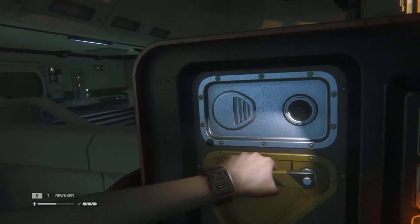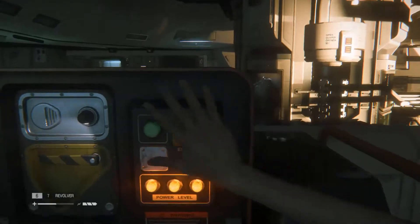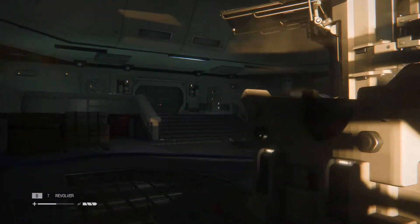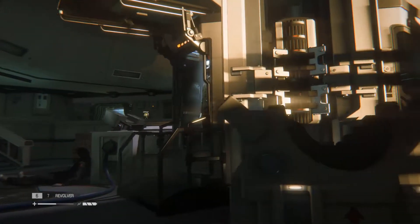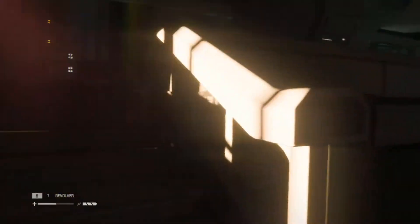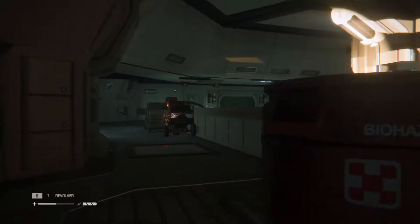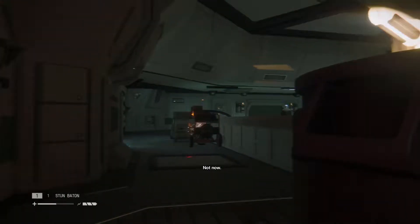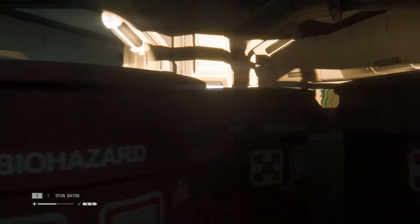Is there a difficulty setting for this game? I think we chose normal. There are multiple tiers — maybe it affects how aggressive the alien is. Working Joes — that stun baton though, I've got two charges. Plan when you need them.